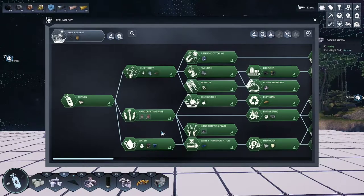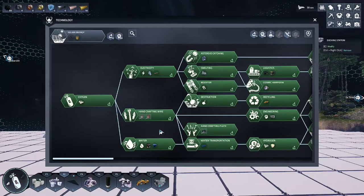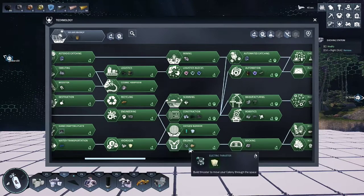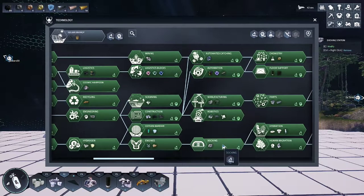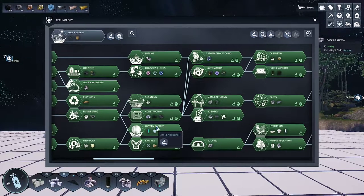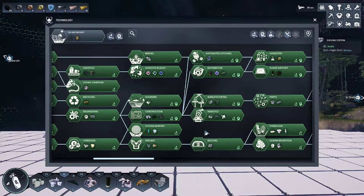As usual, let's ensure we have the proper technologies unlocked. We're going to be looking at the bottom path here by water, transportation, hydrogen, engines, docking. Docking is what we want for the docking station. Also, ensure you have the oxygen barrier to set up oxygen for your astronauts.